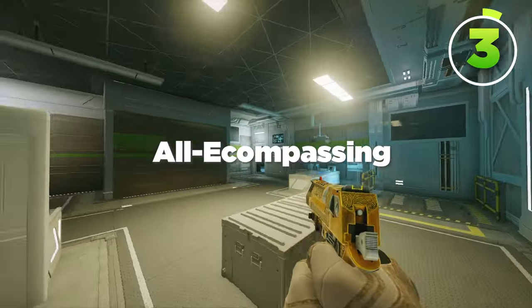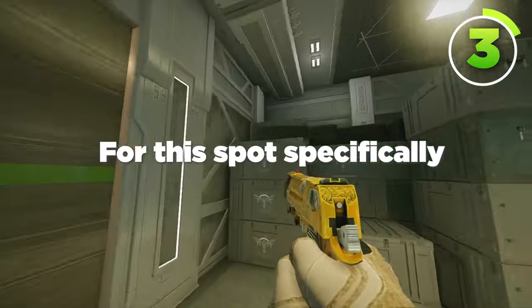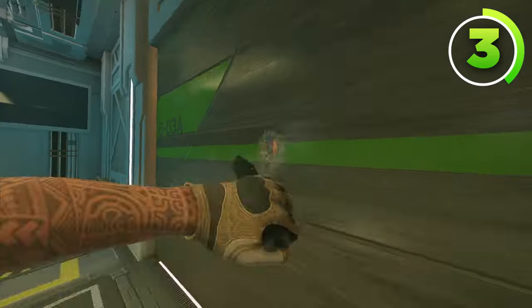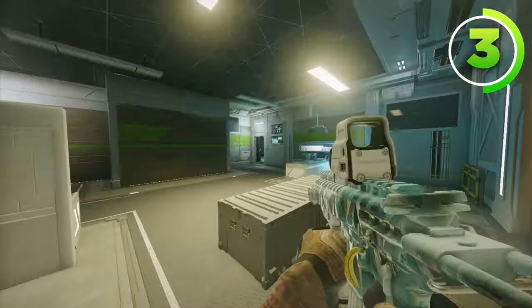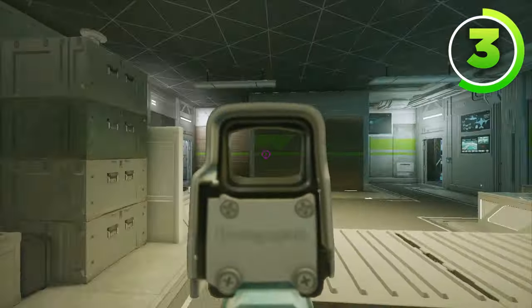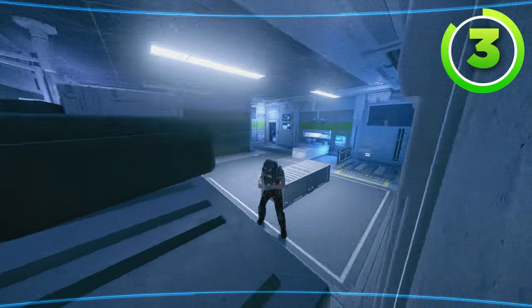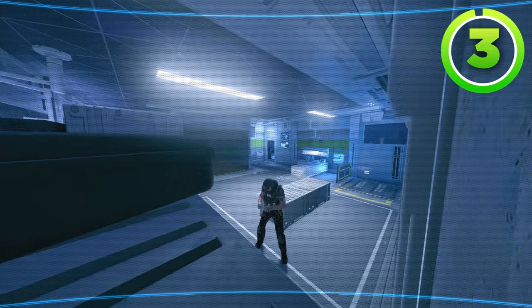If you want a more all-encompassing Valkyrie camera for this spot, throw it really above these boxes here, because when they come in through these walls and try to get a plant down, the last place their crosshair is going to be out of all of these angles is all the way up here. Yet this Valkyrie camera can see every possible place they'd want to plant, which is why it's so good.